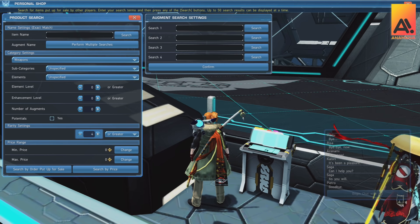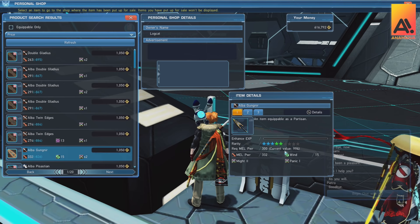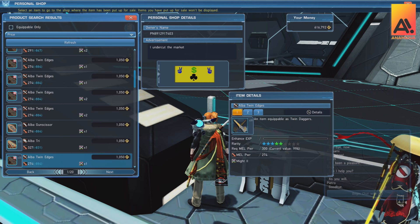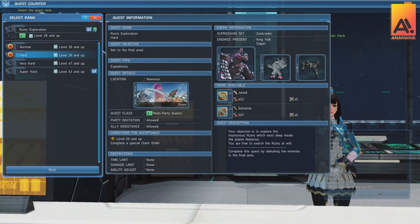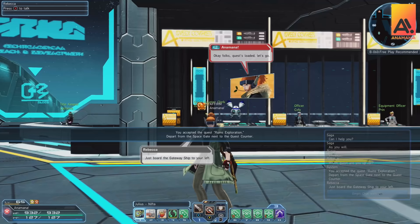Hitting level 20 you should start upgrading your gear. At this point look for at least four-star weapons, which will be a decent upgrade. Once you start doing hard missions, four-star weapons will likely be dropping for you, so find one appropriate for your class. You can now run any available quest on hard — available from level 20 and up — which gives better gear drops, more experience, meseta, and so on.